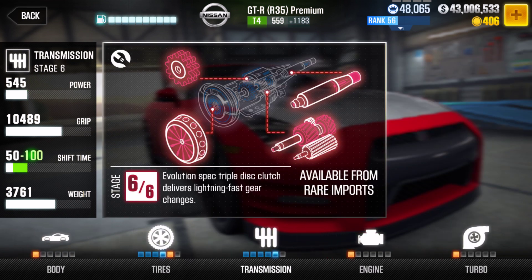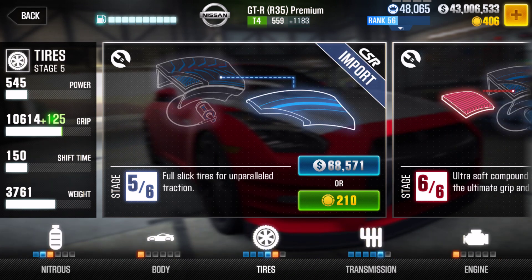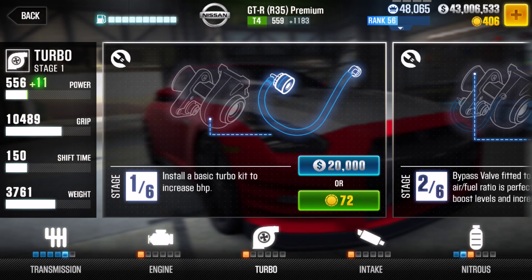Basically this is the same tune — I don't know who I got this from — but this was before all the updates came, so you only had like 900 evo points, and they brought updates and the evo points just went through the roof for no reason. You're going to want stage 5 transmission, stage 4 tires, stage 2 nitrous, and everything else you want to keep stock.